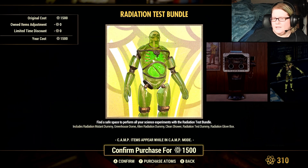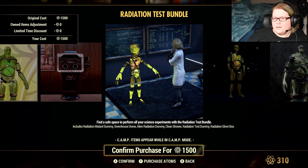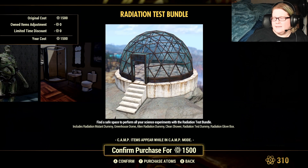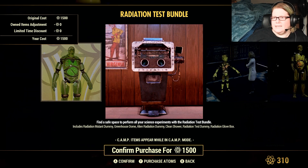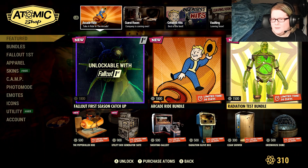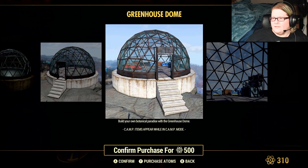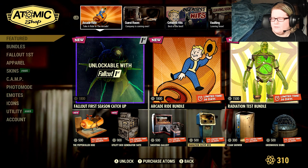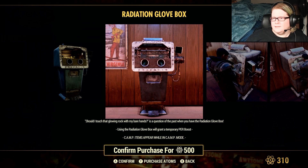The Radiation Test Bundle is 1500 atoms and includes a Radiation Mutant Dummy, Greenhouse Dome, Alien Radiation Dummy, Clean Shower, Radiation Test Dummy, and Radiation Glove Box. The Glove Box gives you a special boost — I believe it's a Perception boost, though it's been a long time since I used it. If you're interested in just the Dome, that's 500 atoms; the Clean Shower is 300; and the Radiation Glove Box is 500 atoms.